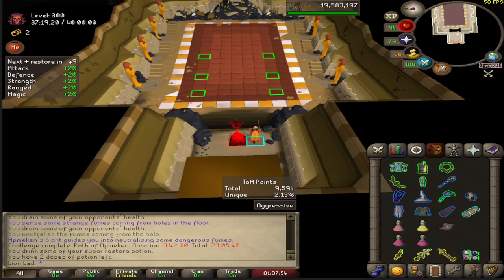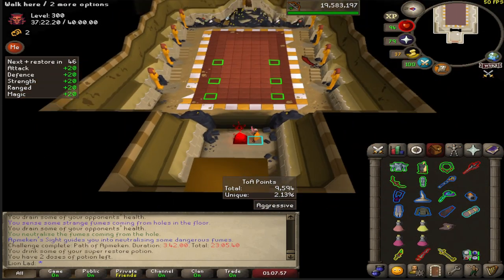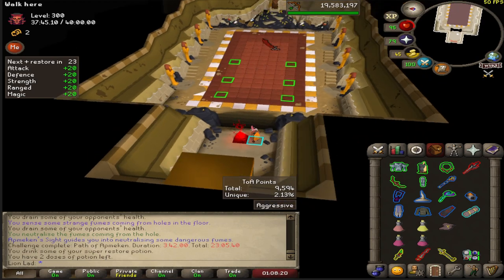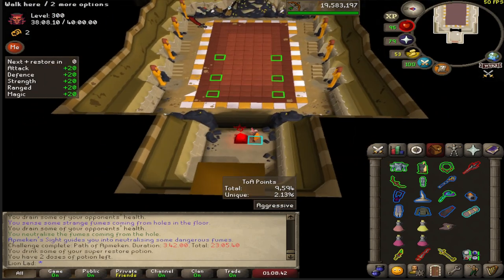You'll walk up to Baba, spec him, then switch back to your Osmumten's Fang and start fanging him. He will shoot boulders from the sky — evade them. Two boulders spawn on the battlefield; when he throws a rock at you, stand next to one of those rocks for minimum damage. If you're not near one, you can go to a sarcophagus, but be careful — sarcophagi will open and shoot red stones dealing damage. Small monkeys that spawn do ranged attacks and will also open sarcophagi if left alive, so kill them.